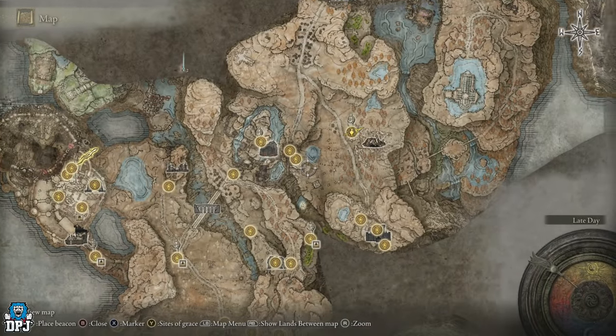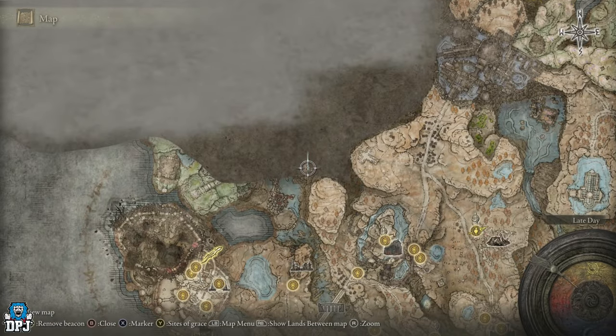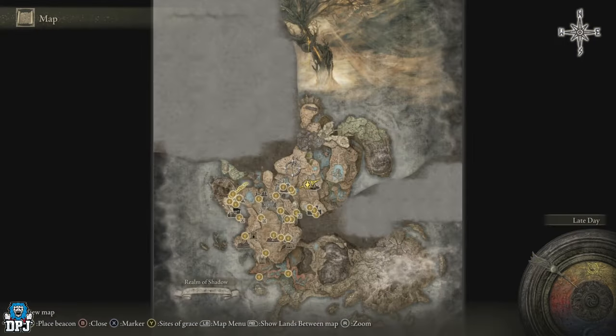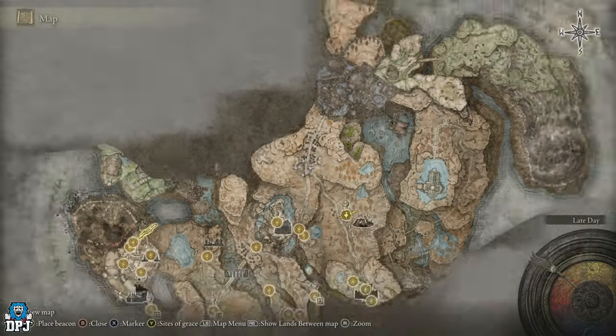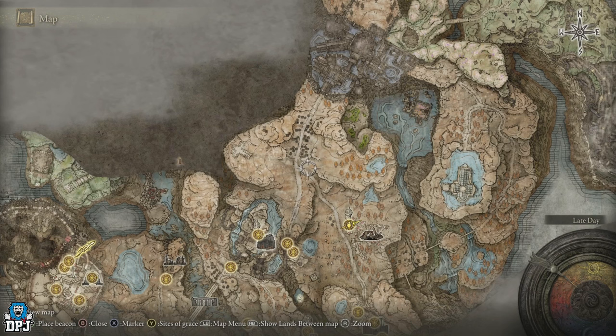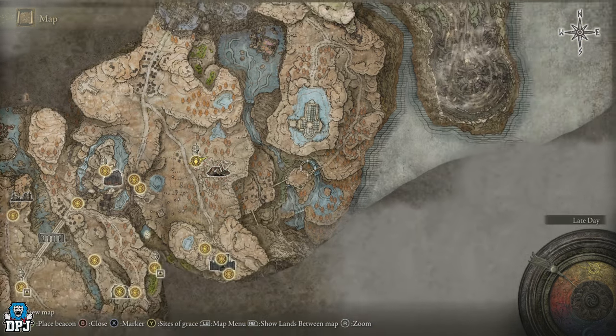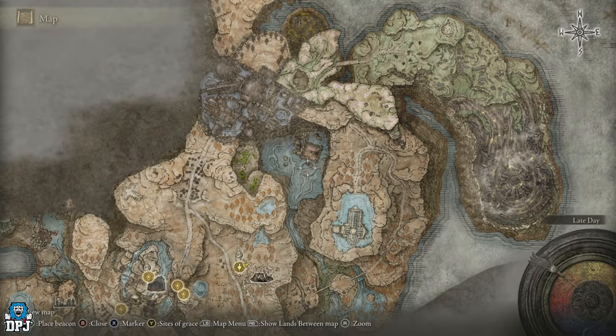There we have it — you are now free to explore this entire area. That is how you skip Rulena the Twin Moon Knight boss fight. This can also be used for New Game Plus players who want to skip her on a repeat playthrough to go and search for something else. If you enjoyed the video, leave a like — it really helps out — and if you like what you see and want to see more, be sure to subscribe. Hopefully I'll see you on the next one.